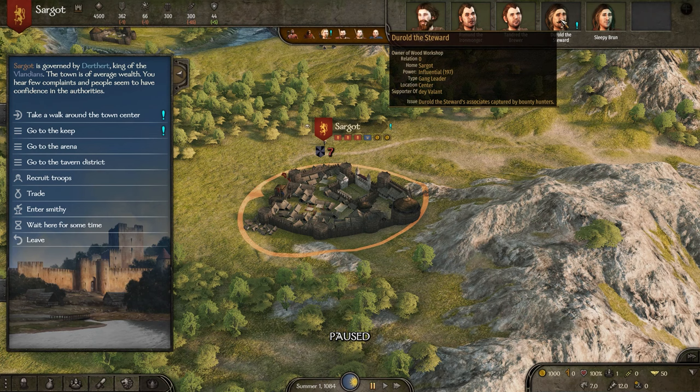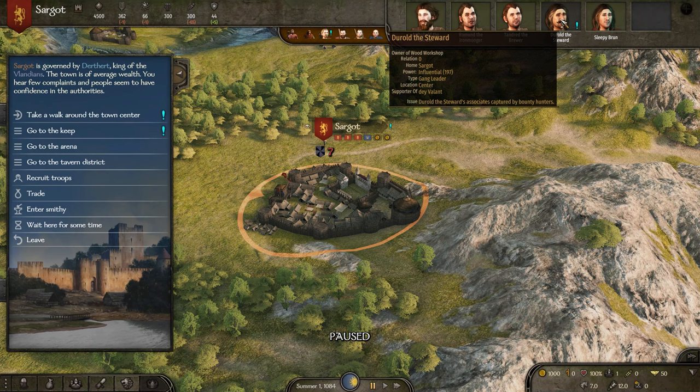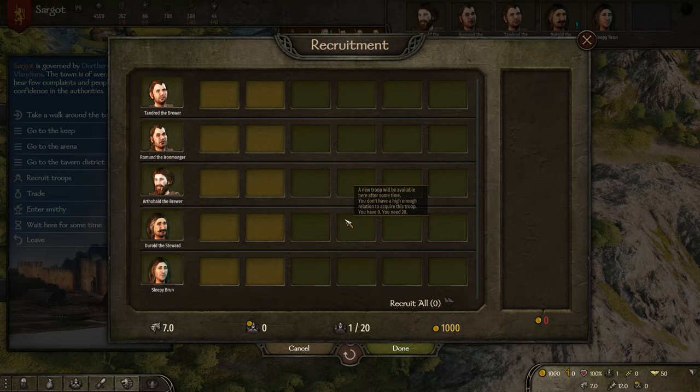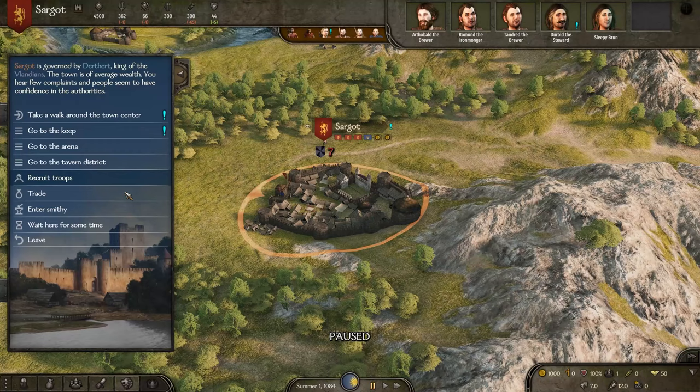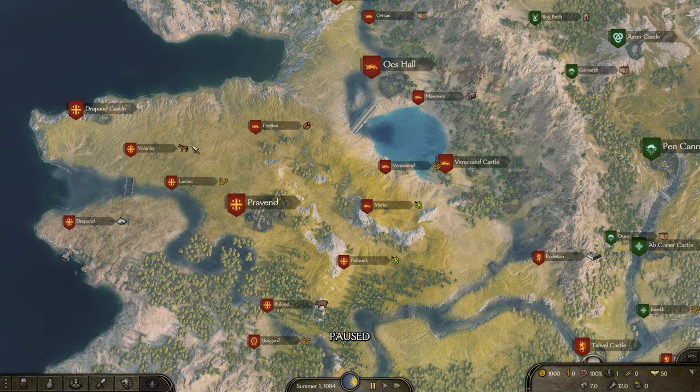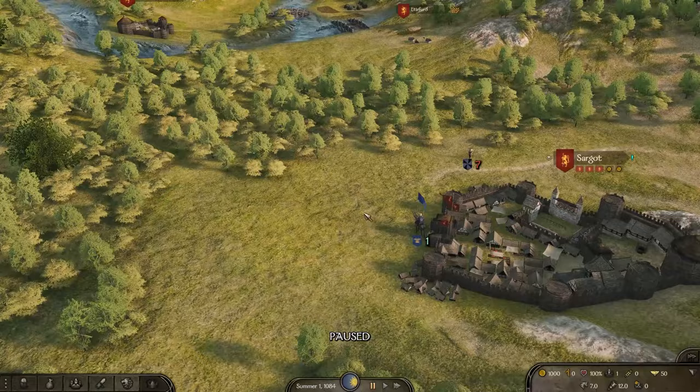I'm going to head north, go to Ediford to get some grain, circle around to Roditan to try to pick up some troops, and then get into this main Vlandian territory where we can just cycle through towns, kill some looters, rank our boys up, hire some people, et cetera. Let's go. We want to hit these towns before bigger armies so we can gather some recruits for ourselves.